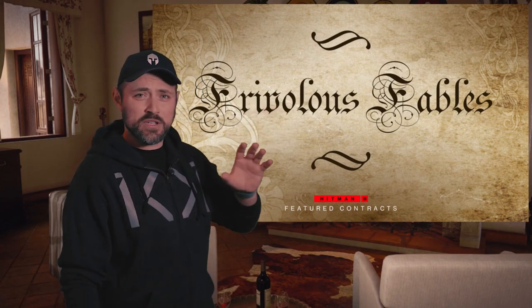Once upon a time there was a group of content creators that set out on a journey to create fantastic fables for the Evil Empire. The Evil Empire would then feature 6 of these contracts and put them in the game. On November 24 it's time for Featured Contracts and the theme is Frivolous Fables, which means creators are making their own Hitman fables, and we will feature 6 of the best to go into the game. Want to sign up?